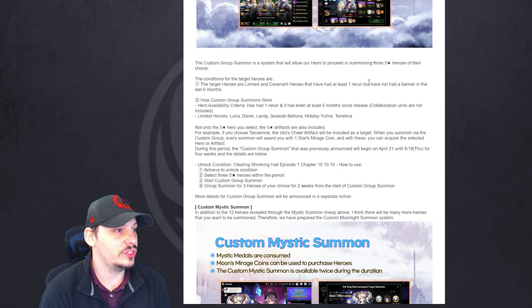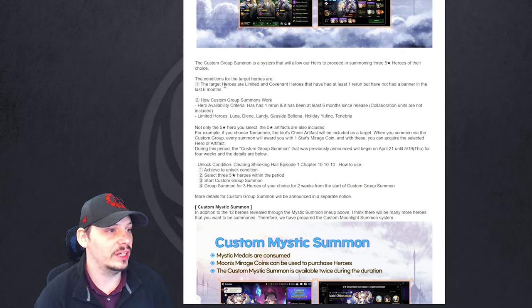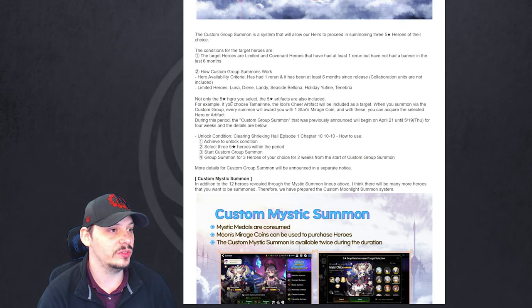The custom group summon is a system that will allow players to proceed in summoning three 5-star heroes of their choice. The target heroes are limited and covenant heroes that have had at least one rerun but have not had a banner in the last six months. Hero availability criteria: at least one rerun, at least six months since release. Collaboration units are not included. Limited heroes include Luna, Deanne, Landy, Seaside Belona, Holiday Yufine, and Fairy Tale Tenebria.